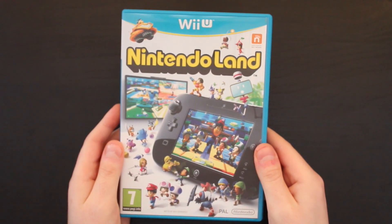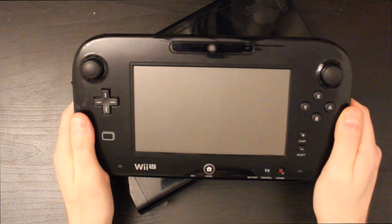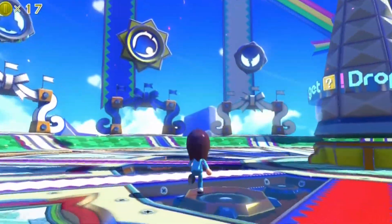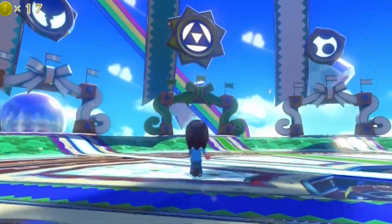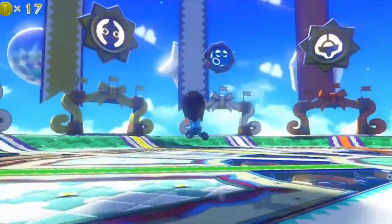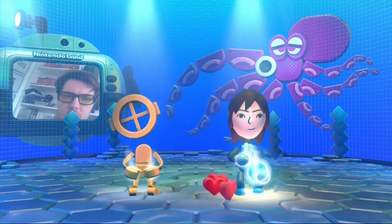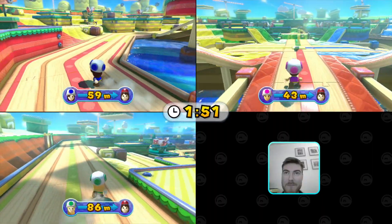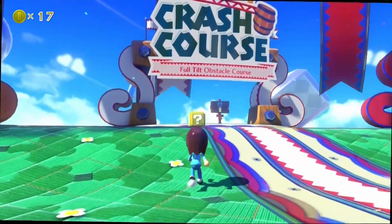Let's start off with Nintendo Land. If you bought the premium 32 gigabyte black Wii U, this game came bundled with the console. Nintendo Land is a minigame collection which does a pretty good job of showing off all the new features of the Wii U and all the different ways you can play games. One thing I don't like is how several minigames will stick a live feed of your slouched head all covered in crumbs. I'm not here to be reminded of the mess that I've become. The game has 12 minigames so let's go through them.